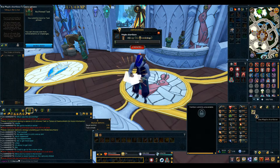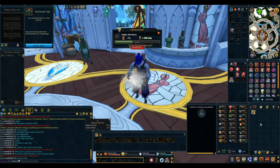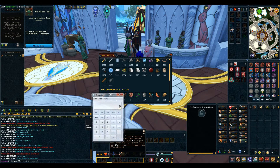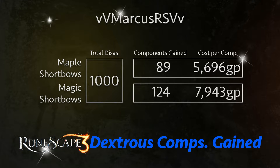I'm on the last 40 maple short bows, and once these are done I'm going to look at how many dexterous components I got compared to the magic short bows, and then a comparison of price on 1000 of each. So the comparison between maple and magic short bows: I disassembled 1000 of each. Magic short bows gave me 124 components out of 1000, and maple gave me 89. However, the price differs quite a bit, and the cost per dexterous component works out to 7,943 for magic compared to 5,696 for maple.